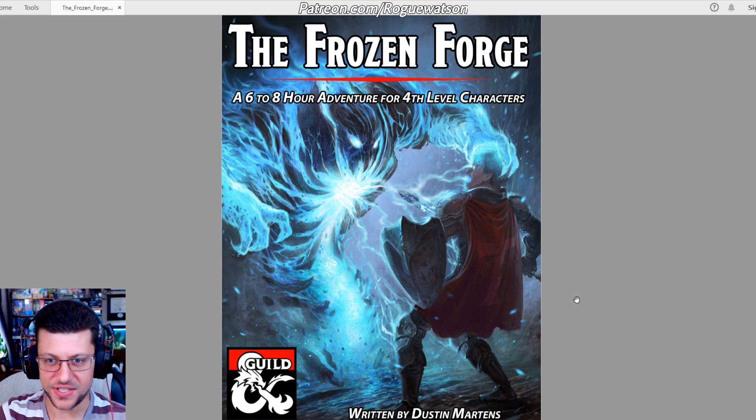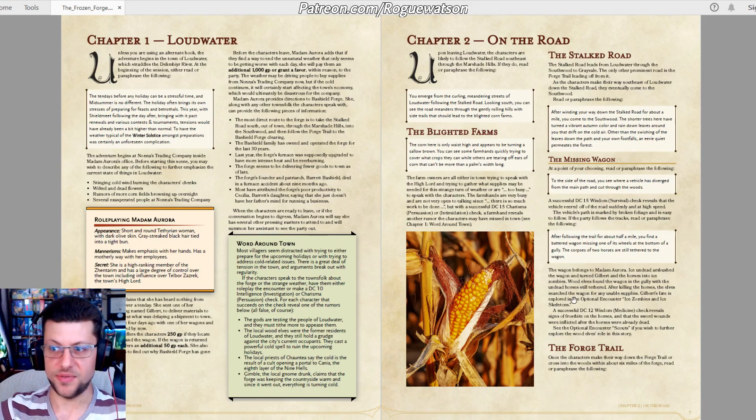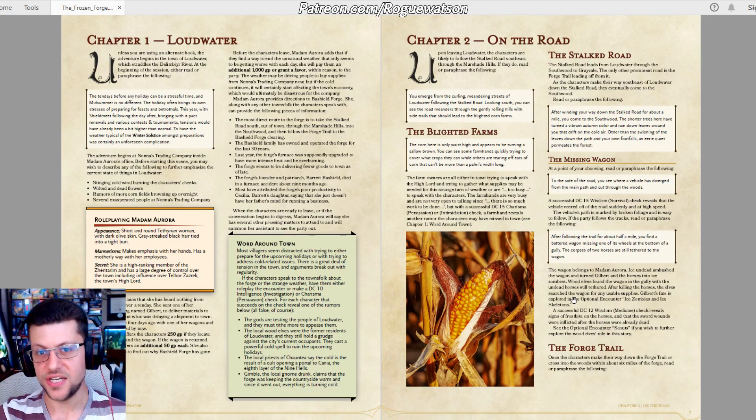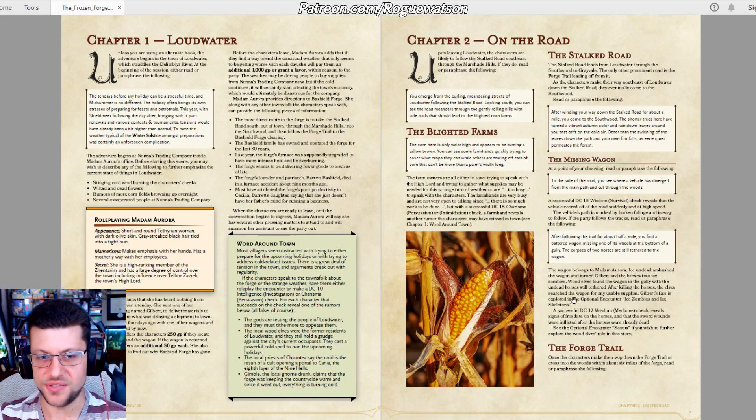When the players arrive in the town in Chapter 1, there's a missing shipment they need to discover — a shipment that was supposed to arrive at the forge and return with supplies. The entire area is also becoming colder and colder because the elemental keeps sucking in heat from the surrounding area and grows stronger. And guess what? Those two things are related.